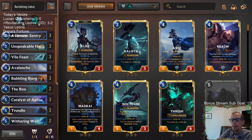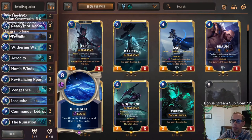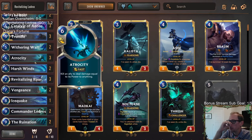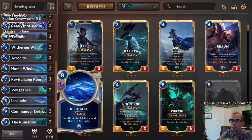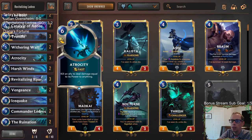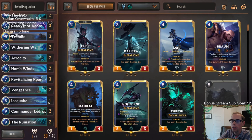There's Revitalizing Ledros. Babbling Bjerg was a really good unit to just have in the mid-game as a 3-3. That was really important. I could definitely see playing just two Atrocity and then a second Icequake. Because whenever you get to that point in the game, the Atrocity really isn't that important at winning a lot of those games — we were just going to be able to keep attacking with Ledros, keep replaying Ledros, and be just fine. If you want to fit in another Icequake, that could be a spot of just playing two Atrocity.